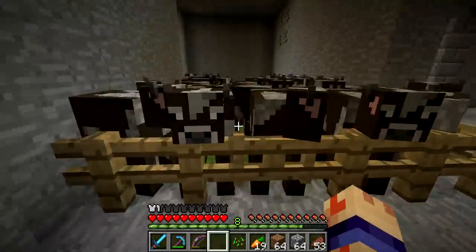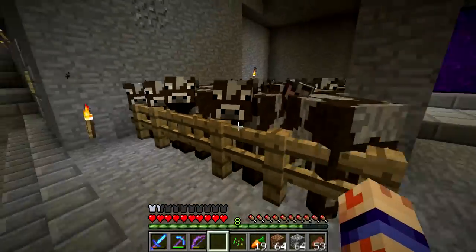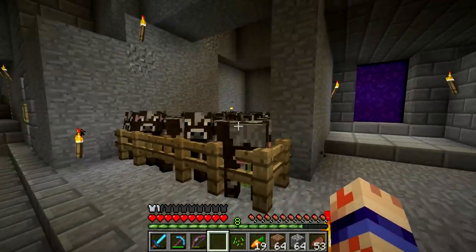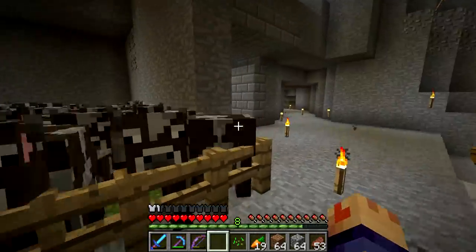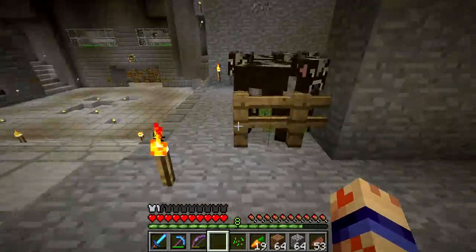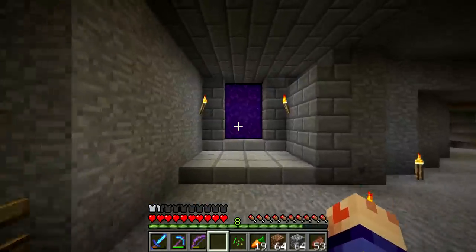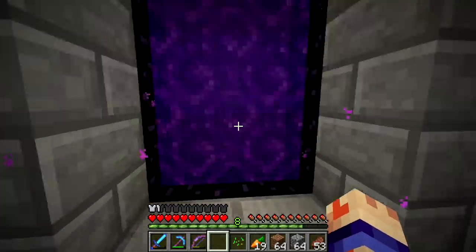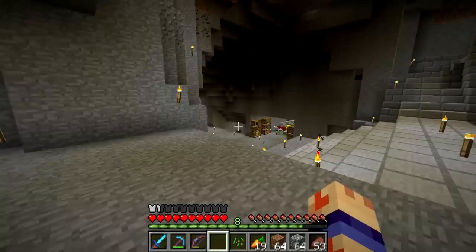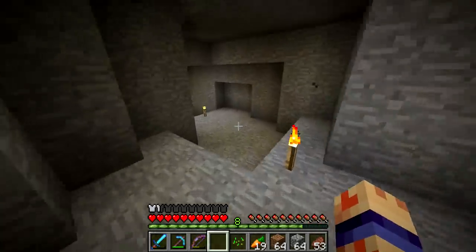I've got to feed these guys because there's still some room out there - there's too many cows! And beside them is the portal, which sometimes when you load the game, if there's a baby cow, it'll make it through the fence somehow. And then later he'll just wander and go into the portal and end up in the nether. I don't know why, but that seems to happen.